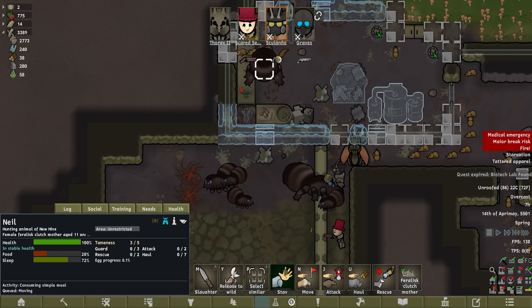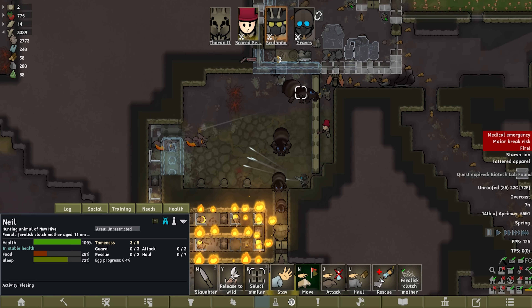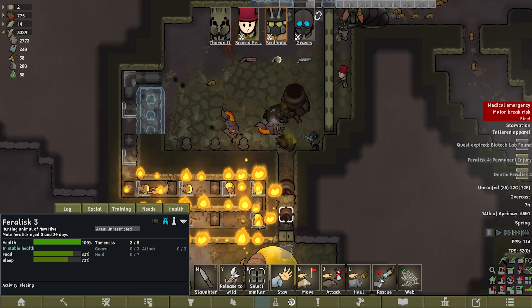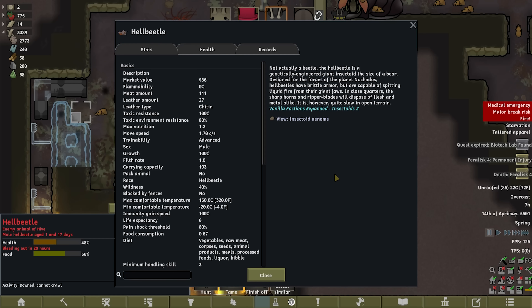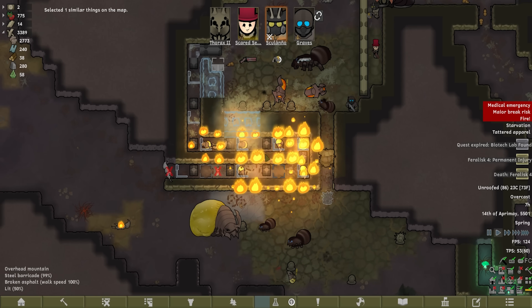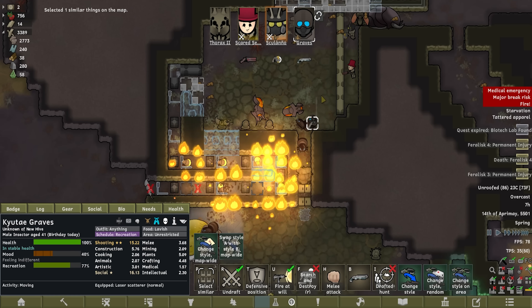Morticia, who's this one running off — Neil! Stay. Fight. Fleeing? Fucking spiders — what the fuck do you mean fleeing? Kill, destroy, mutilate, do something! Graves has already executed one of the feralists. What the fuck are these anyway? Hell beetles — not actually a beetle, well that's a fucking lie then. It's a genetically engineered giant insectoid the size of a bear designed for the forges of the planet Nuchardus. Hell beetles have brittle armor but are capable of spitting liquid fire, and also have sharp horns and ripper blades. They've opened the door — fine, go out there, see if I care. Fight that thing though. All my walls are on fire. This is like the worst enemy for us to fight in close quarters. Graves is about to be very brave — we're about to call him Braves by the time I'm done with this.